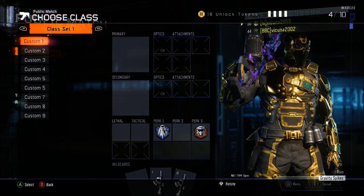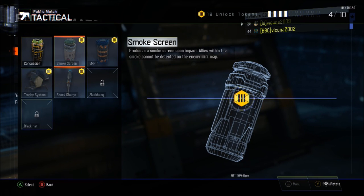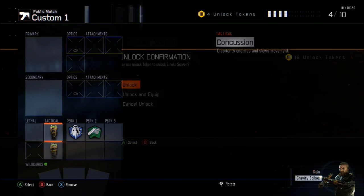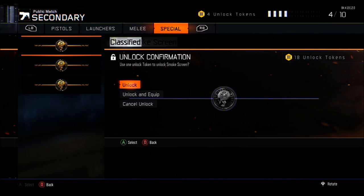Push B twice on your second controller and you should see your public match classes. Go to the class you want the ballistic knife on, then look through the lethal or tactical to see if you have anything ready to be unlocked. Make sure you have at least two unlock tokens. Push A on the item that is ready to be unlocked and you should see an unlock confirmation screen. With your first controller, navigate to 'Create a Class,' go to any class, go to secondary, then the special section, and hover over the third weapon — that is the ballistic knife.